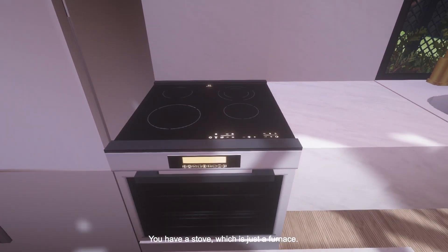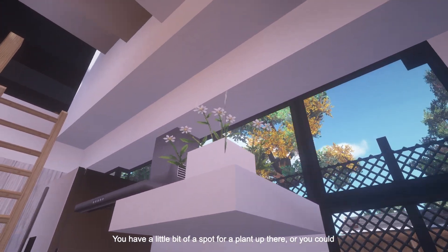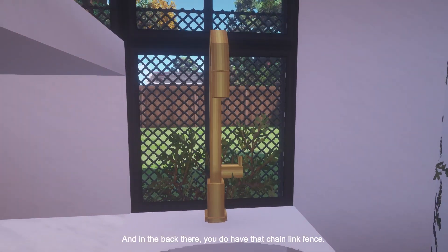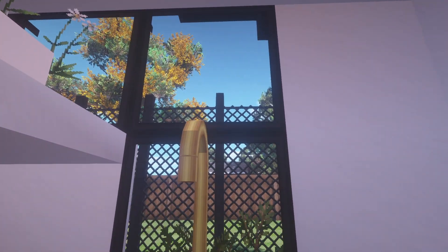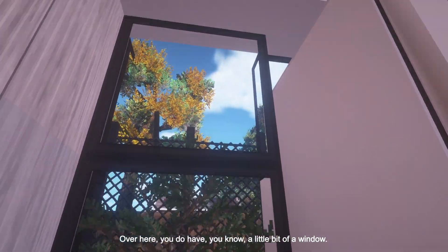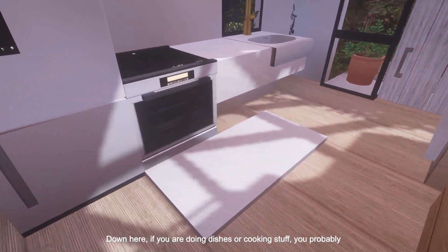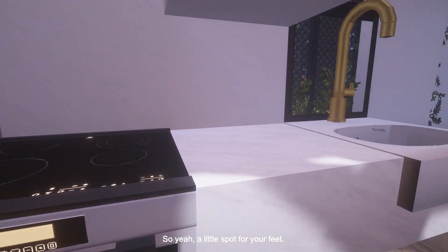You have a fridge, a stove which is just a furnace, a range hood over top, a little spot for a plant, and some counter space. Over here you have a sink with a beautiful gold faucet. In the back there you do have that chain link fence — I think eventually the neighbors will probably change it to a wood fence, which would be nice. There's a beautiful tree up there. Over here, I put a bunch of plants by the window for privacy — it's a common theme with lots of greenery, so even though there are a lot of windows it feels quite private. And if you're doing dishes or cooking, you probably don't want to be standing on the hardwood all the time, so there's a little spot for your feet.